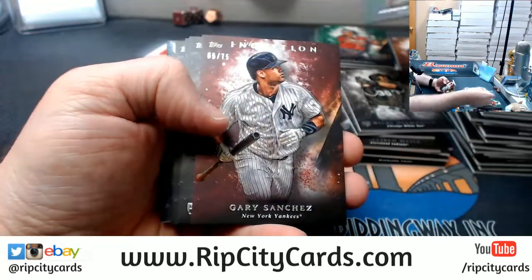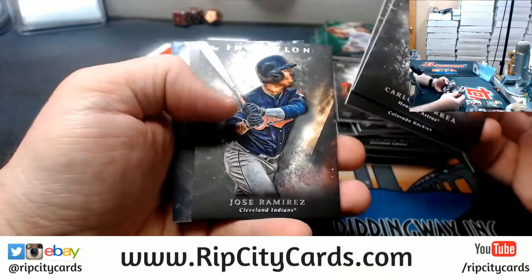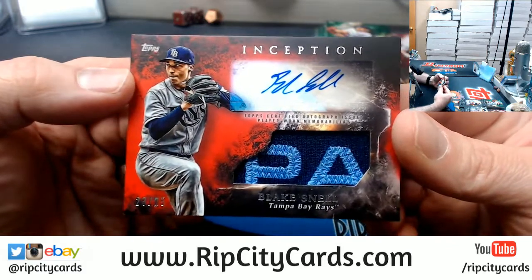Benintendi Green, a Sanchez 75, a Greg Allen rookie, a Correa, a Batapia, a Ramirez, and a Blake Snell to 25. Nice looking card.